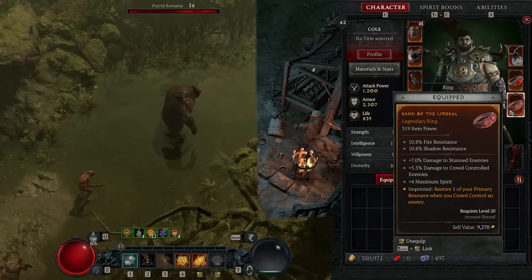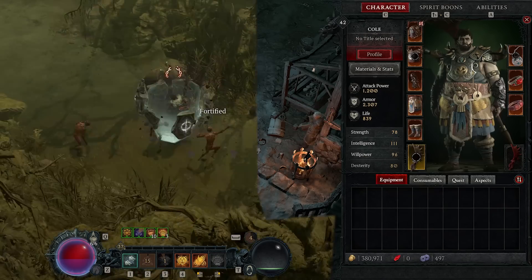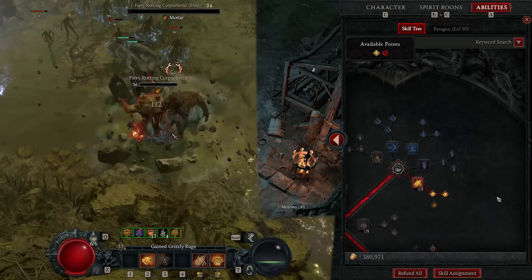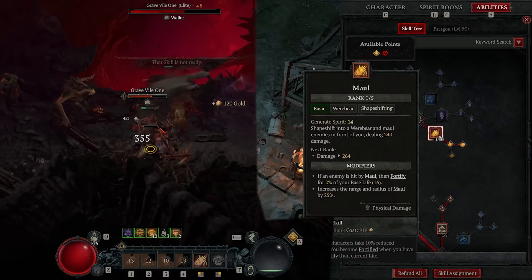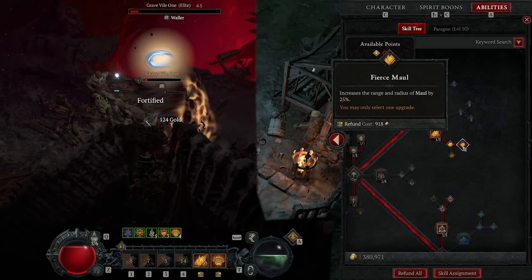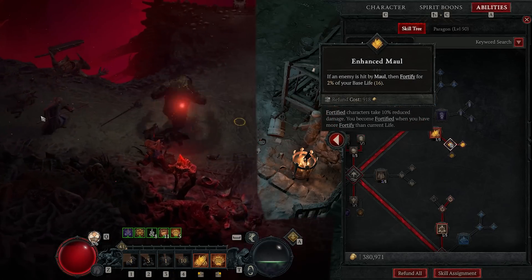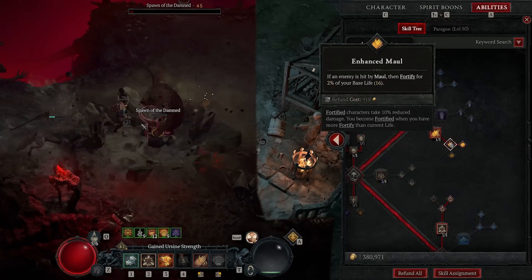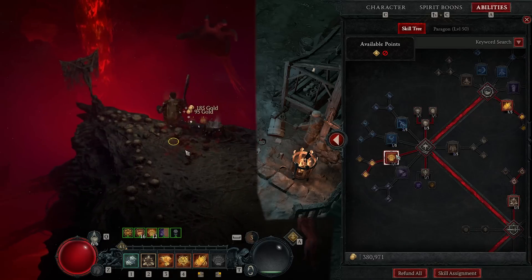You're getting a lot of interplay because it's just like, crowd control — well, that slow counts — not to mention all the other crowd controls baked through the kit. When we look at abilities, we're starting off by being in bear form as much as possible; this is very important. When you're going around and building Fortify, you get this modifier here — Fortified characters take 10% reduced damage, and you become Fortified when you have more Fortify than current life — so it's really easy to keep it up.